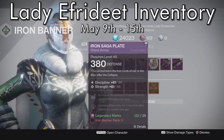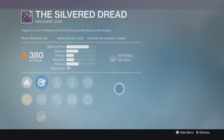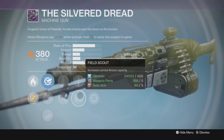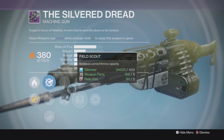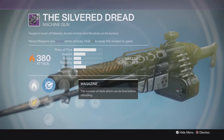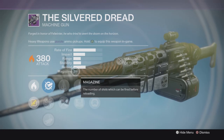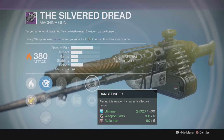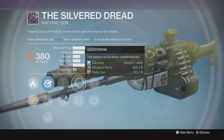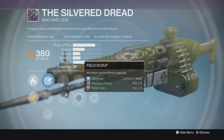Now let's get to the important part — the guns — and see if we've got any god rolls. First we've got the Silver Dread, the machine gun. We've got rangefinder, so a nice boost to range. It's always got terrible lighting in here. You've got field scout so you can carry more ammo, which is not bad, and perfect balance — so a stable gun with a range boost and extra ammo. Pretty solid machine gun. Could maybe be a little better with something for more stability, but the range boost when you're ADS and perfect balance are solid. Field scout might benefit you more than quick draw — just see if it makes a difference on heavy ammo pickups.